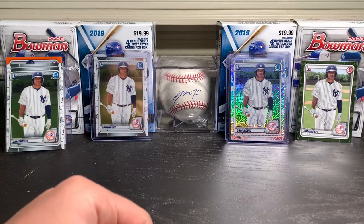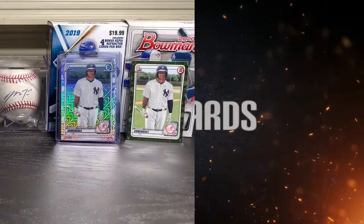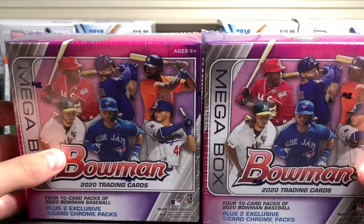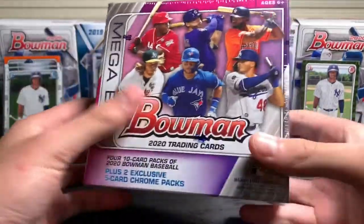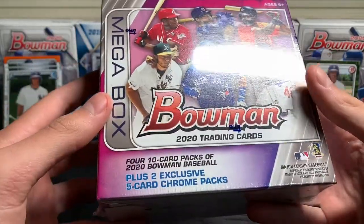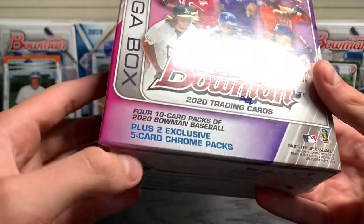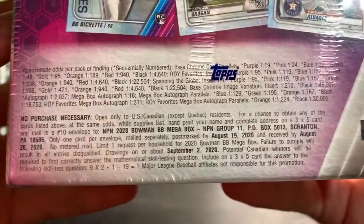Hey everyone, my name is Tristan and you're watching TST Car. We have two mega boxes of 2020 Bowman. Each one of these boxes contains four base packs, like you can find out of a blaster box. But they have harder odds — I'm pulling anything good out of them. The big chase are these two exclusive mojo packs. They're all chrome cards, and if you look at the odds, the mega box autograph is 1 in 16 packs.